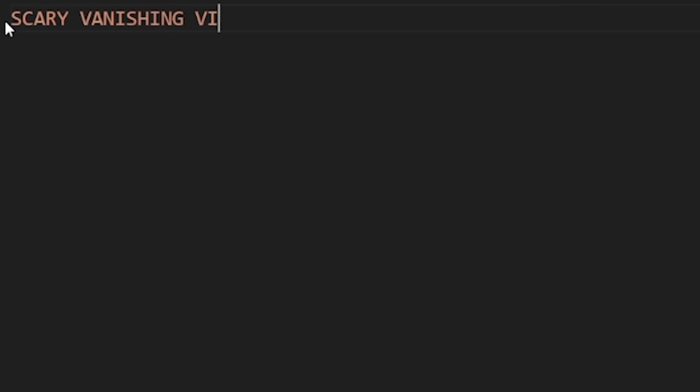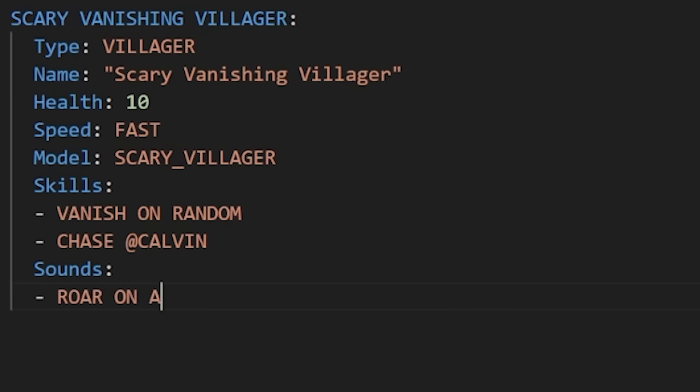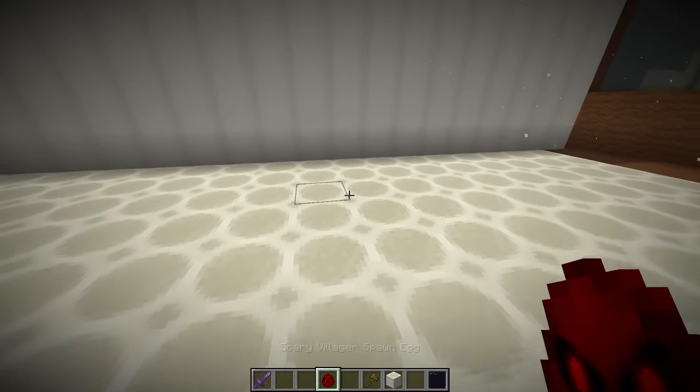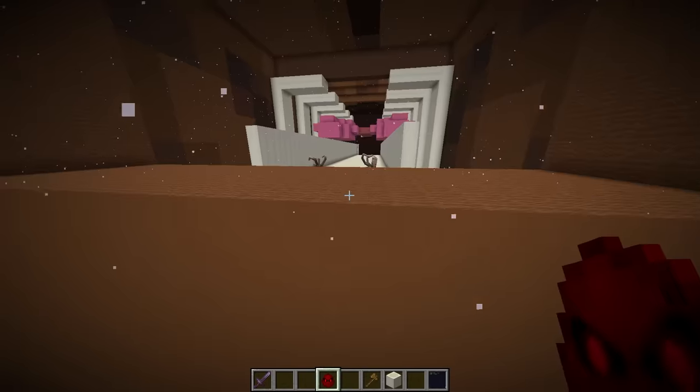This is the scary vanishing villager. He's very fast with 10 health, and his skills are to vanish randomly and chase Calvin — plus he roars on attack. Let's confirm, and we got him — the scary villager spawn egg. He's alive, and he vanishes every once in a while.